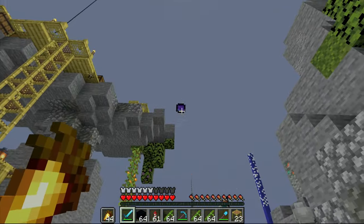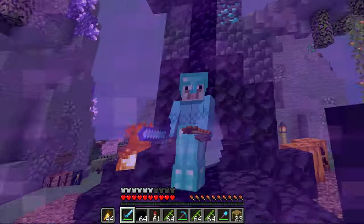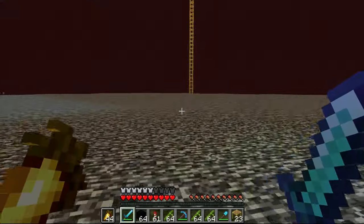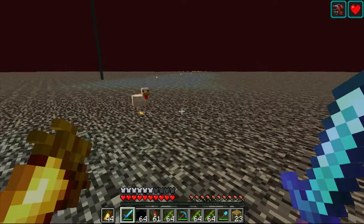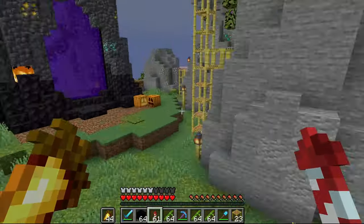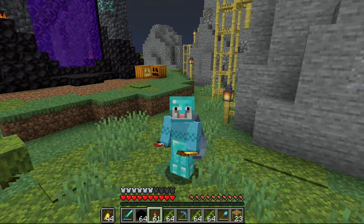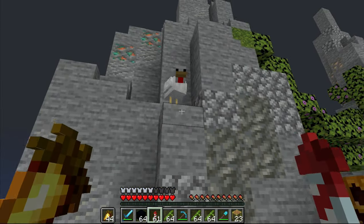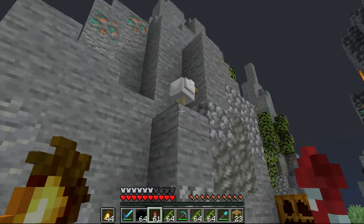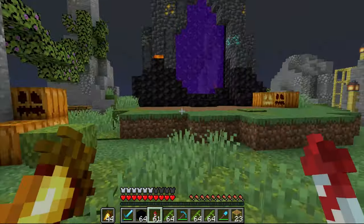Lucid recently built this portal up to the nether ceiling to like the gold farms and stuff, but it didn't link up correctly. So now every single time we go through the spawn portal, we just spawn on the nether ceiling and have to glide down — and if you don't have an elytra, you're just kind of screwed. Spawn chicken is still here, by the way. This chicken has stood in that spot basically since the server began — since Pizza built this rock like two weeks into the season. I don't know if it's because it's on a slab or the pathfinding is just messed up, but either way, it's just a staple of the server now.